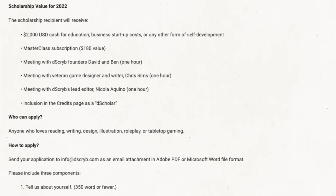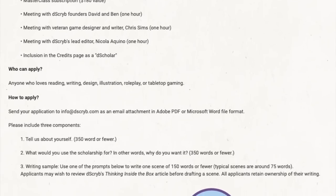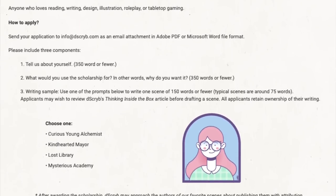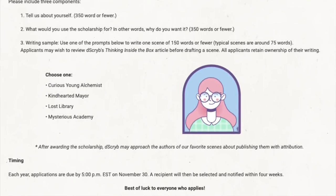Descript also provides poetry, songs, and gorgeous maps partnered with professional artists who can commission artwork for your character. This week I wanted to highlight their scholarship — a way for Descript to give back to the gaming and writing community. It's an annual scholarship giving two thousand US dollars for education, business startup costs, or any form of self-development. The recipient also gets a master class Descript subscription worth $180, plus a chance to meet the founders and veteran game designers. Anyone can apply at describe.com/scholarship.